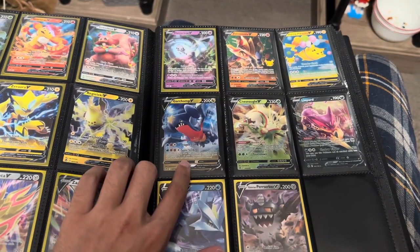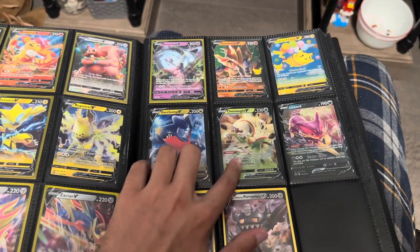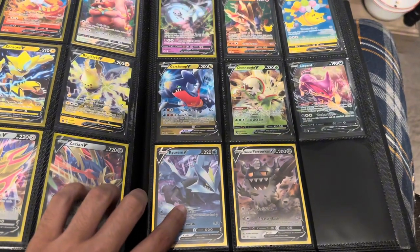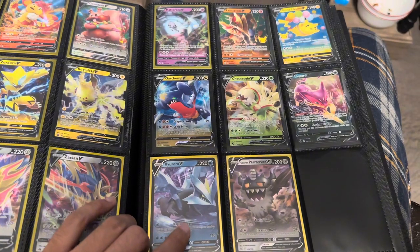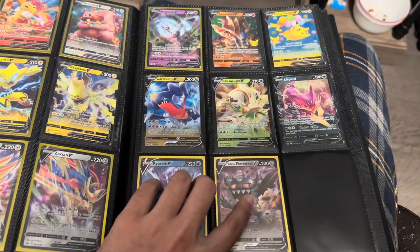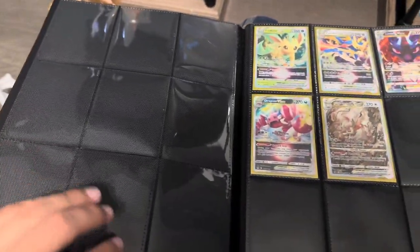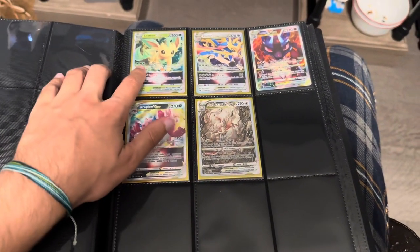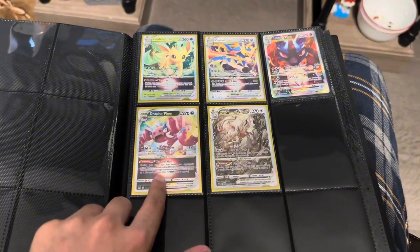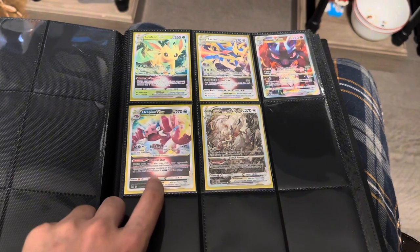Garchomp — I can't remember if this was Lost Origins, but it's not Crown Zenith. Then Chesnaught, Lycanroc, and Kleavor — just got that one the other day. Calyrex — however you say it — I love that card. And Galarian Perrserker, literally got today. Just need one more for the full V collection. The back page is also for Vs because I know I'll be getting a lot more — probably Leafeon V-star, and Lucario which is a promo.